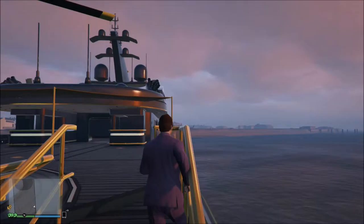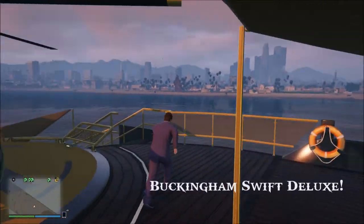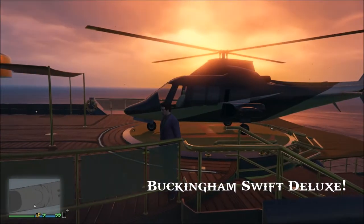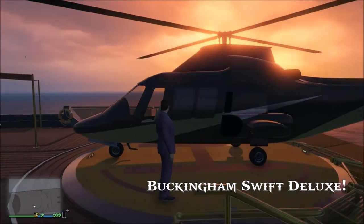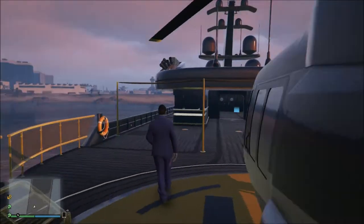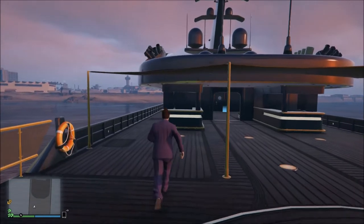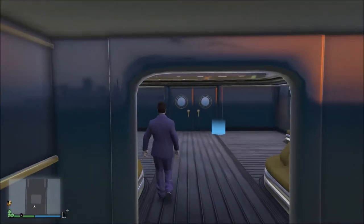Up here you've got the Swifter helicopter, and it basically looks like Air Wolf — if you've ever seen Air Wolf, that's an old TV show but it was an awesome one. This is basically an Air Wolf; it just doesn't have all the guns and stuff on it. It's an awesome helicopter and it handles like a dream.